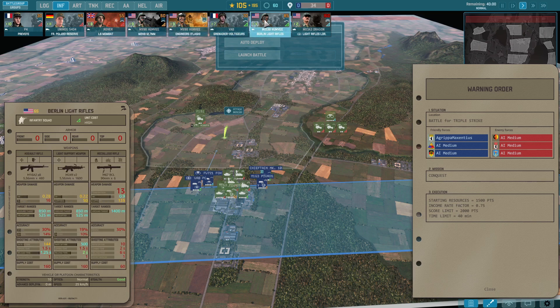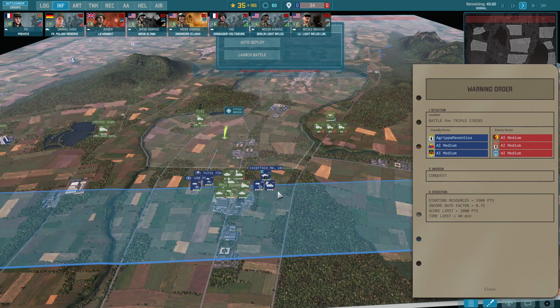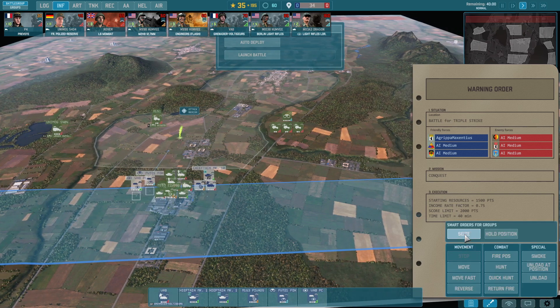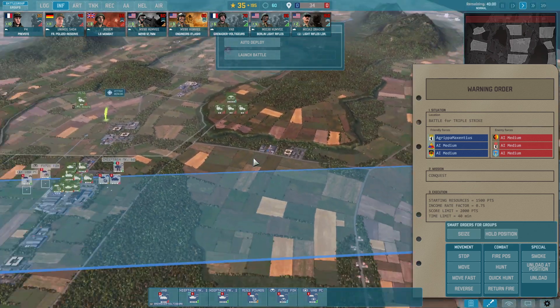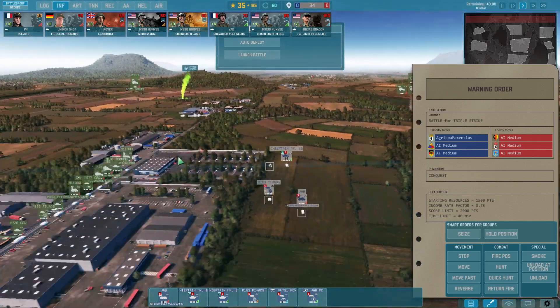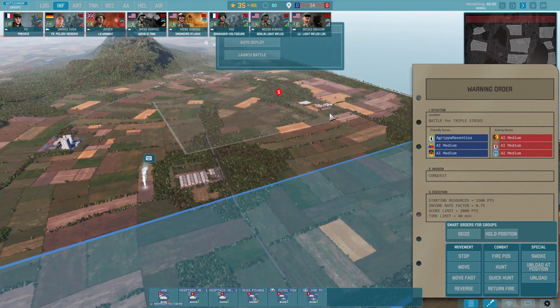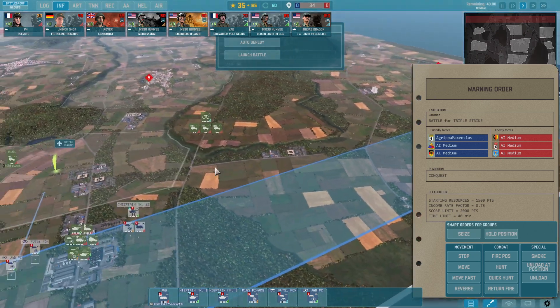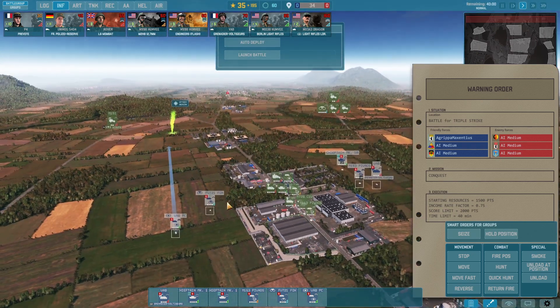We don't have many infantry in this setup, so we'll grab additional Voltigeurs. With the seize ability, these guys are going directly for the city location. My tactic is making the enemy think we're attacking one side while holding with police units and assisting our ally. Without further ado, let's jump in — make sure to hit that like button!